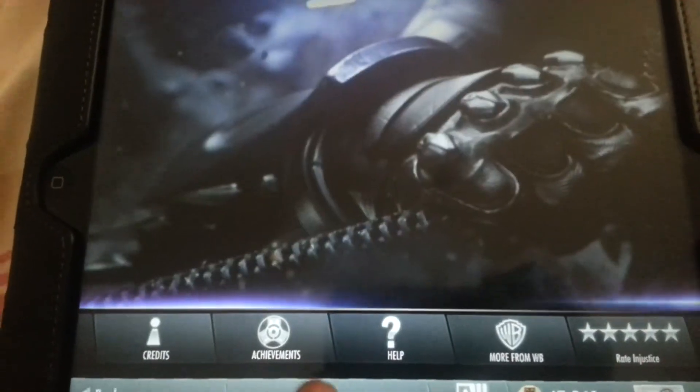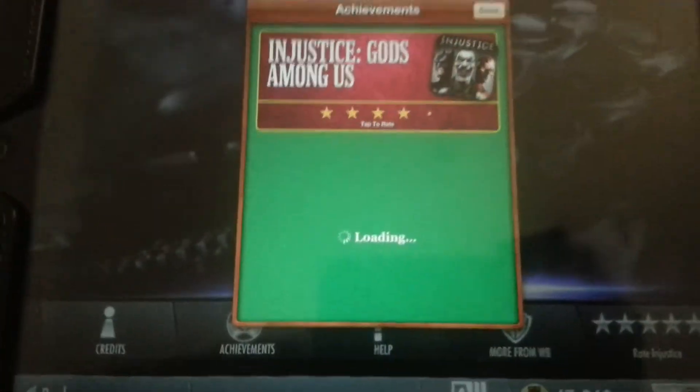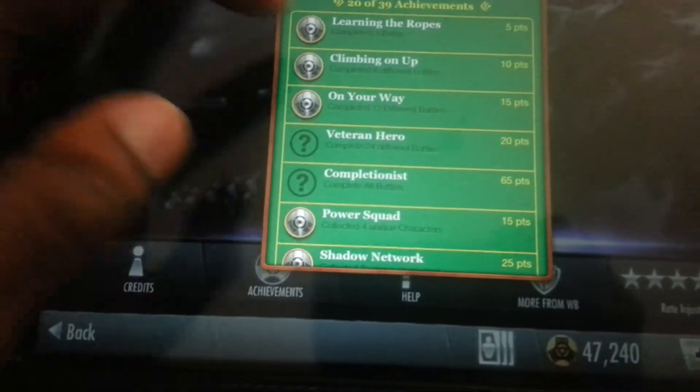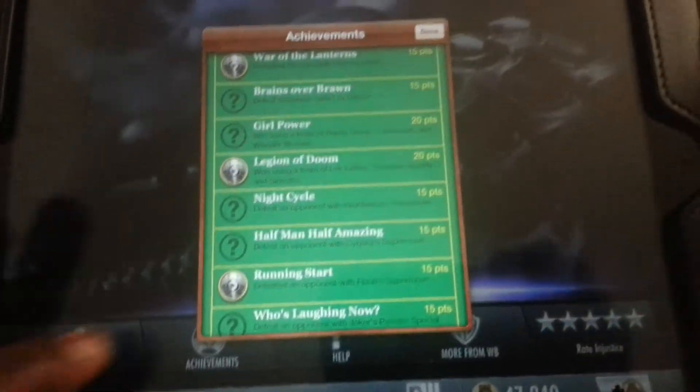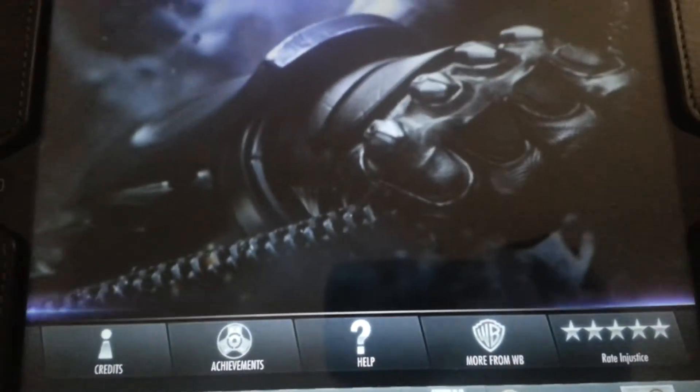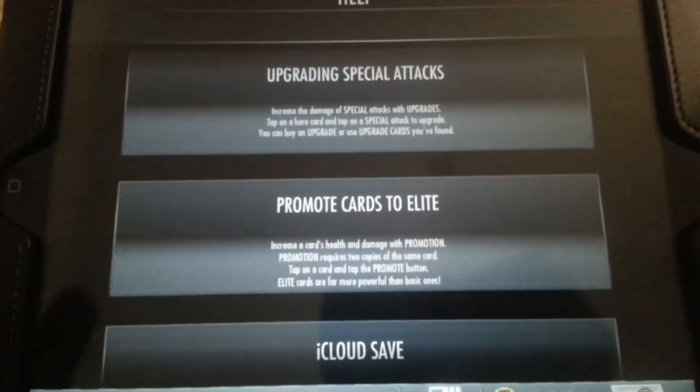In extras, what do we have? You have the credits, you have your achievements which are linked to your Game Centre so you can see all the achievements you can unlock throughout the game. There are quite a few to unlock — it makes it fun to play and do these challenges. Help is help, so you can look through all that if you want. More from Warner Brothers shows the other games they make.